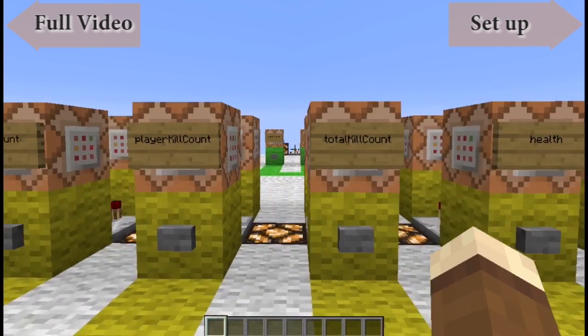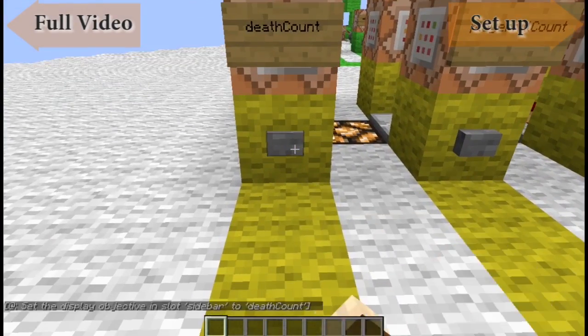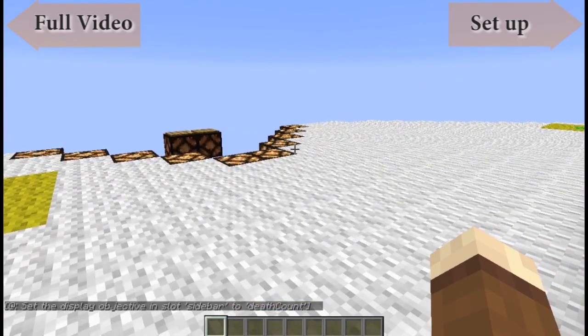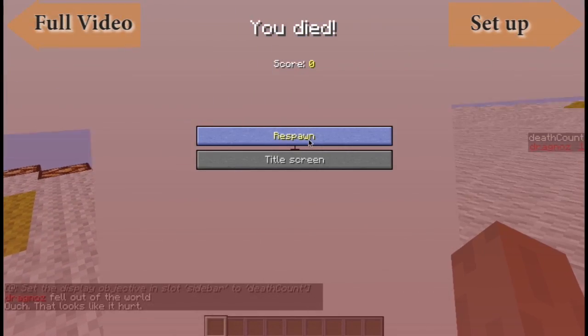With a dummy objective you can only add points via commands — it's not like health or any of the others where you have an action that causes an update. First of all, let's have a look at the death count. I'm just going to activate the death count and I have not actually died yet.